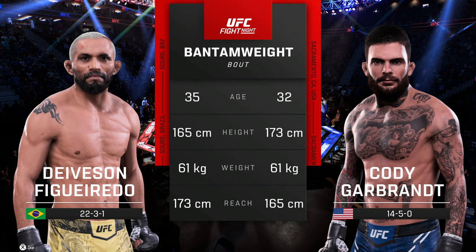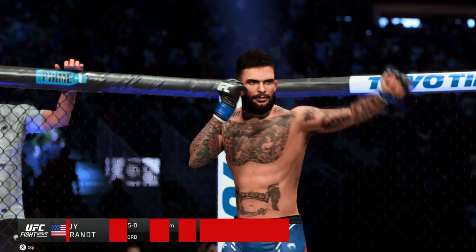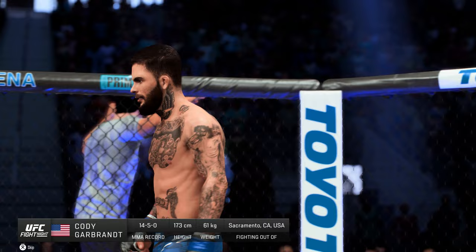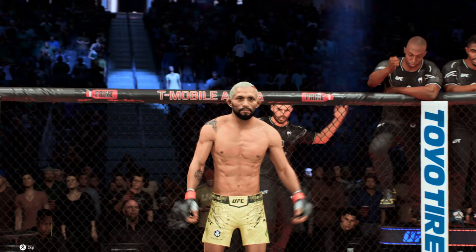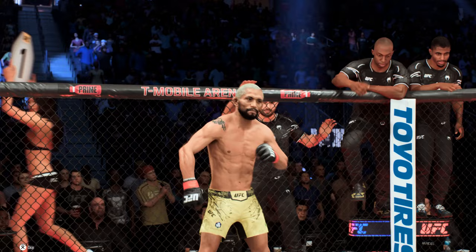Now our tale of the tape for this flyweight scrap. Here's Bruce Buffer. Ladies and gentlemen, this fight is three rounds in the UFC flyweight division. Introducing first, fighting out of the blue corner, presenting the former UFC flyweight champion, Cody Garbrandt. And now introducing his opponent, fighting out of the red corner, presenting the former UFC flyweight champion of the world, Davison Figueredo.